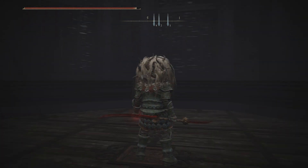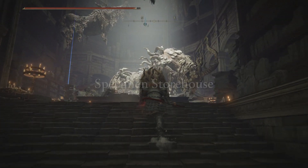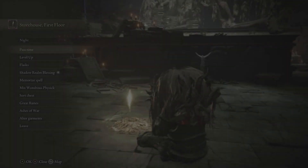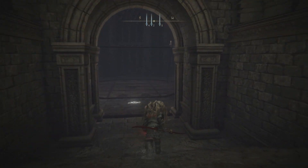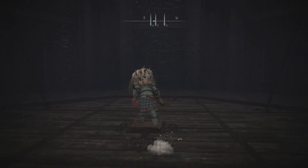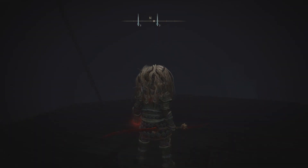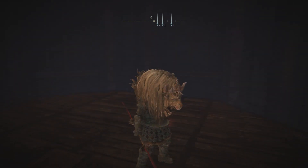Now remember, you're gonna get a massive amount of runes from him, so that is good too. It kind of is like you're not really wasting your time. But you gotta go to your site of grace right here — saving grace. And then you go back into the elevator. I'm just gonna keep doing this over and over again. You're gonna see, eventually he dropped something good.